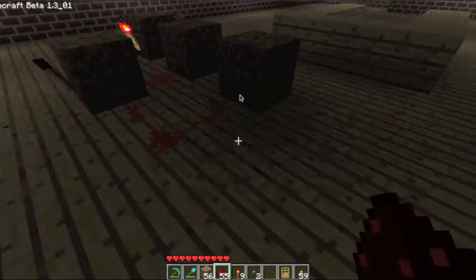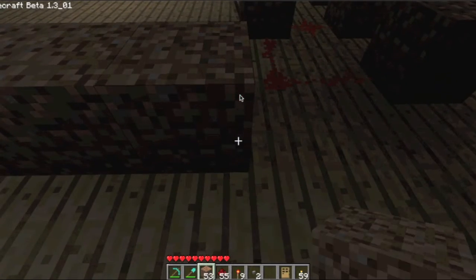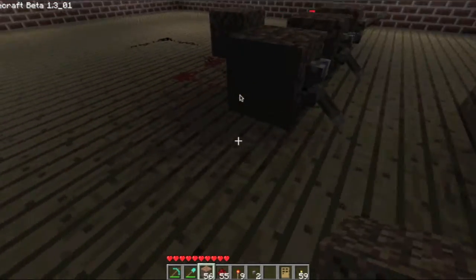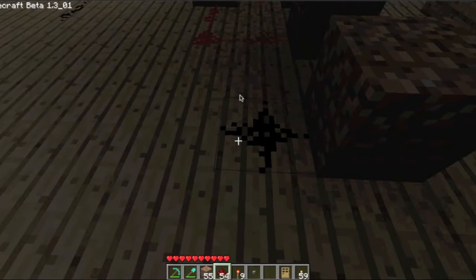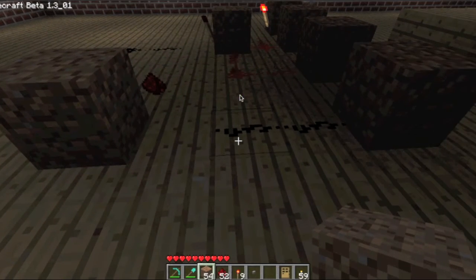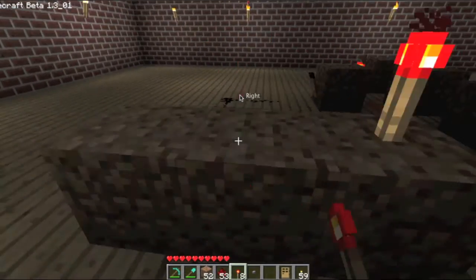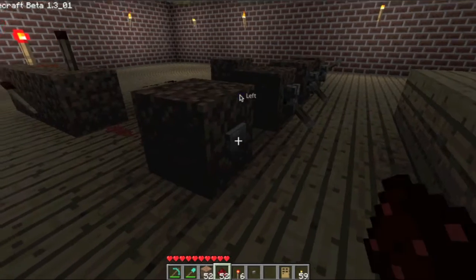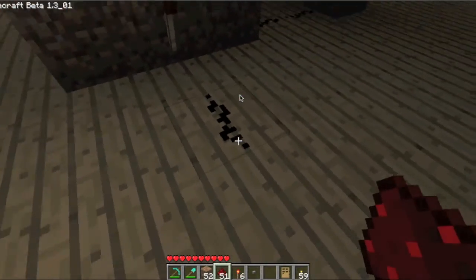So then next we're going to make an anti-gate. We're going to put a block here and a button there, and put the redstone here. We'll take three redstone torches — one, two, three — right there. That's your anti-gate. Now if you press this, torch goes off. If both the torches are off, this one will turn on, which will give power to this.